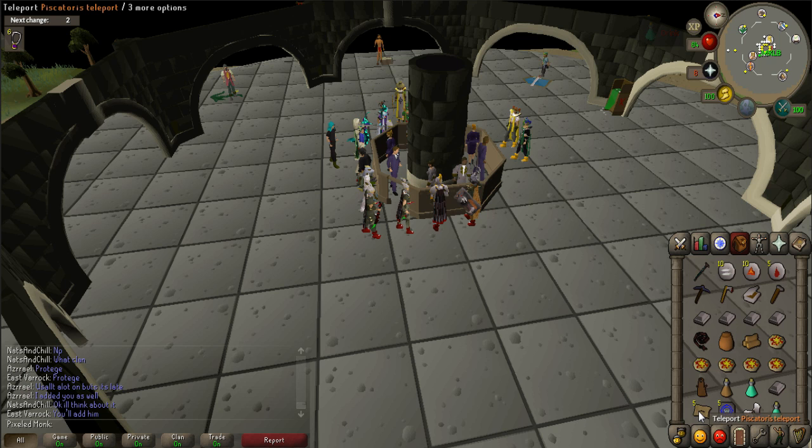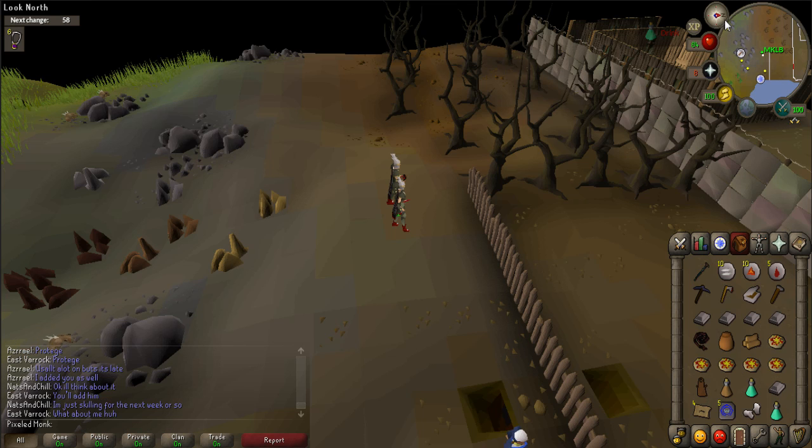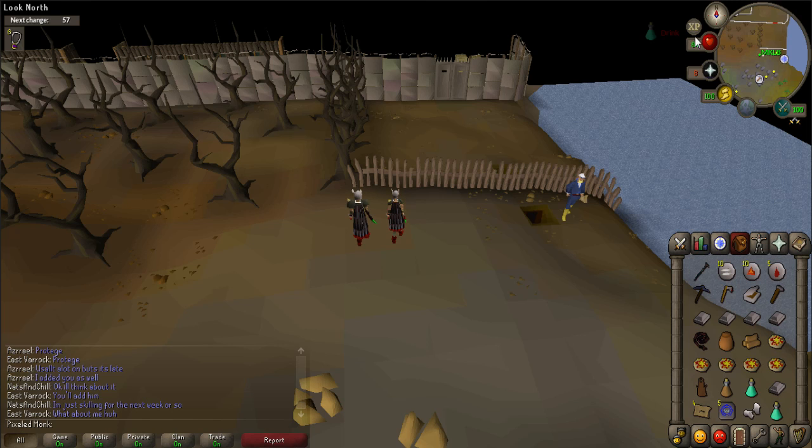To start the quest, you must first go to the Piscatoris Fishing Colony. The easiest way to get there is by using a Piscatoris teleport or by using a fairy ring code AKQ and running northwest. You can also use a boat west of the Tree Gnome Stronghold. Talk to Kathy Corkat and either pay her 50 coins or use your ring of charos — you will not have to pay her again.